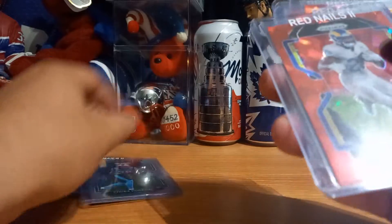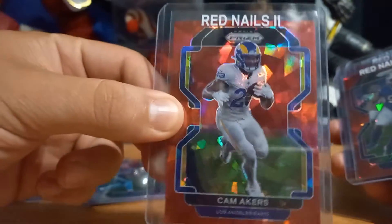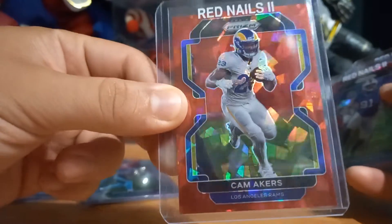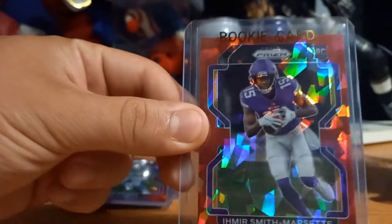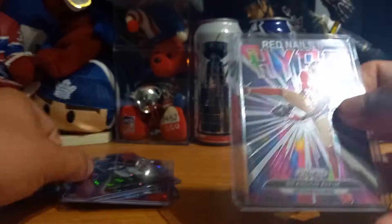We have a Clay Aakers hacker red, an Ed Oliver, a Thomas Smith Marceau rookie Prizm, and a hype Brandon Aiku.